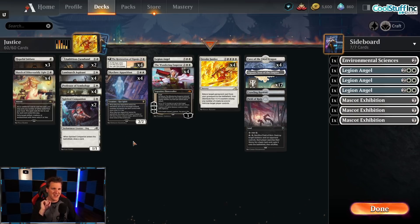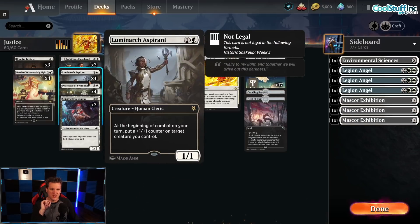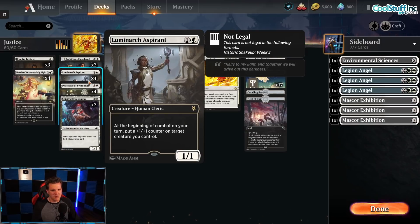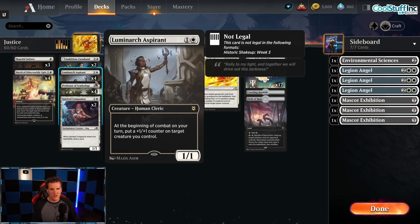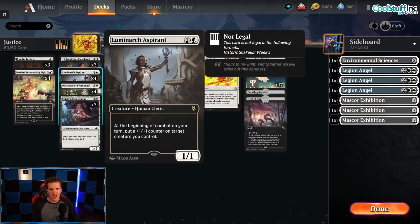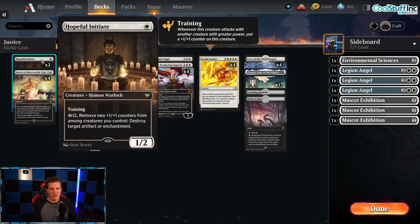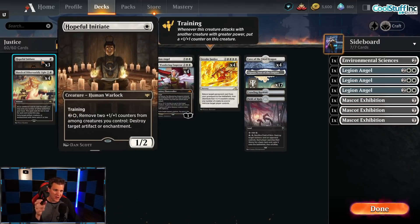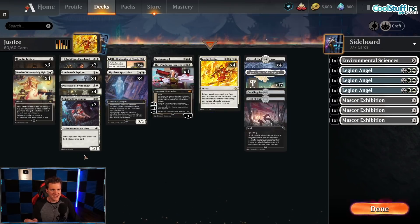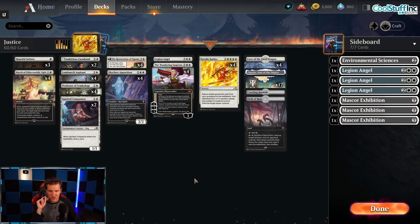One of the cards that I think is just the best white card printed in a long time — I cut it at first, I thought it wasn't right for the deck, but it really is. You can keep getting it back with Restoration of Eiganjo. You can put counters on things so that your Hopeful Initiate can do better at removing artifacts and enchantments. You can bring it back again and again with Restoration of Eiganjo and Invoke Justice. So you just always have a battlefield that's scaling.